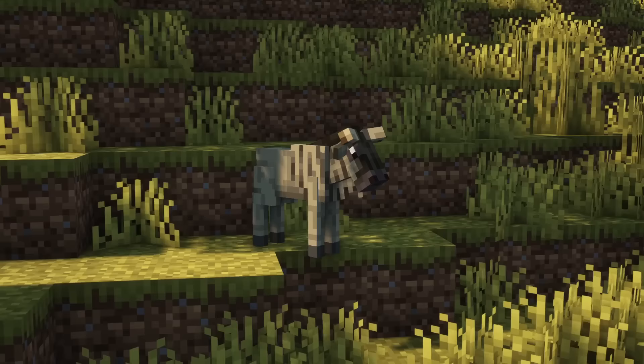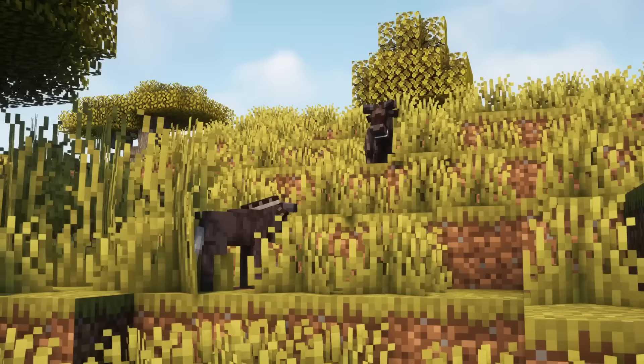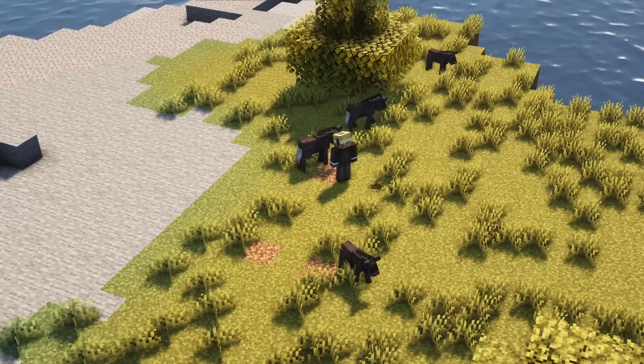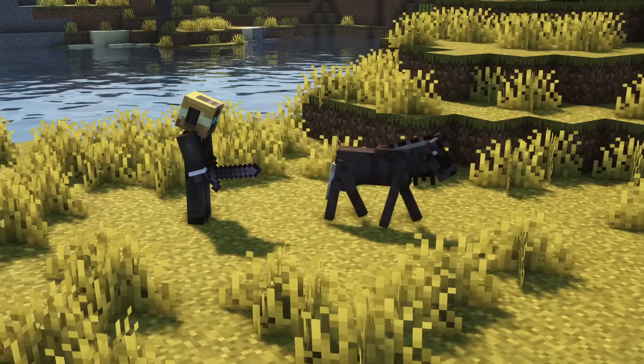Wildebeests can be found in two species. They are related to cows and will spawn in groups in savannas. Wildebeests are really fast and will panic and scatter if any member of the herd is threatened by a player or predator. Just like cows, wildebeests are a source of beef and leather.